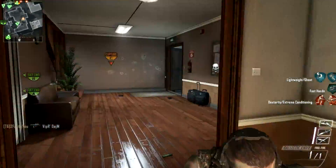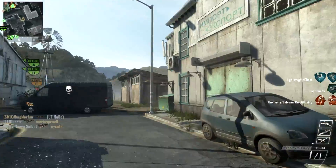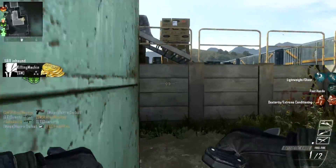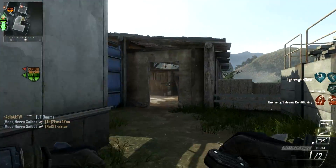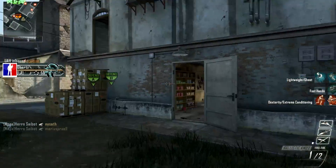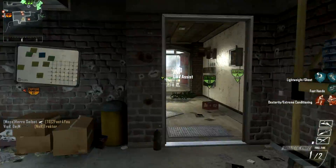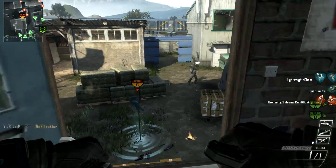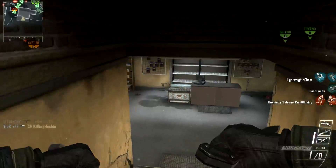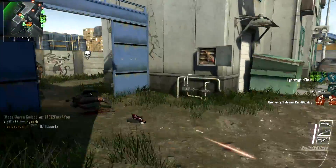Fast Hands is something I like because it's a bit like Quick Draw Pro - it allows you to throw grenades and the combat axe a lot faster, which helps a lot because when you're knifing every millisecond counts. Dexterity gives faster mobility overall - it's probably the perk I would skip if I had to drop one. Then there's Ghost, which is probably the most important perk.